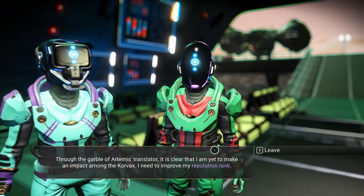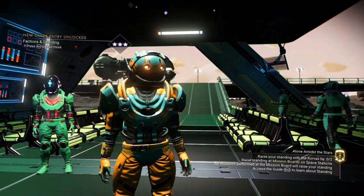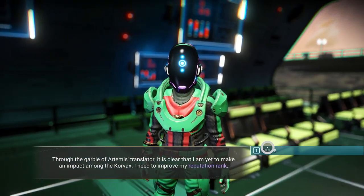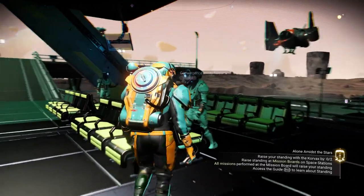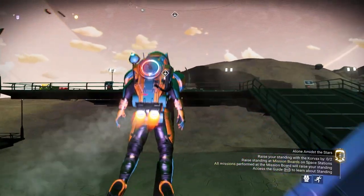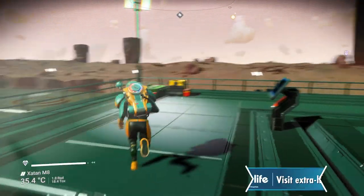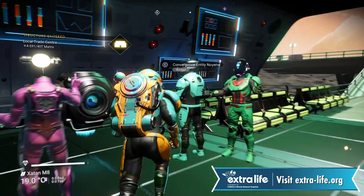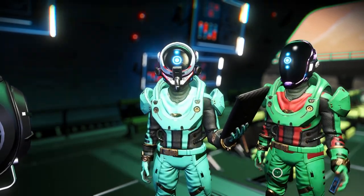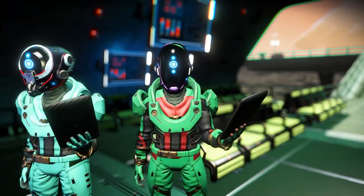This is weird because we already found it. Raise your standing with the Corvax by two. This is a pain. Standing with the Corvax is already good. Well, maybe what we can do is just buy some of their things. Maybe we can cheese this. I kind of want to see if we can cheese this. Okay, convergence — offer them a gift. Yes, Corvax entity — standing up by one.